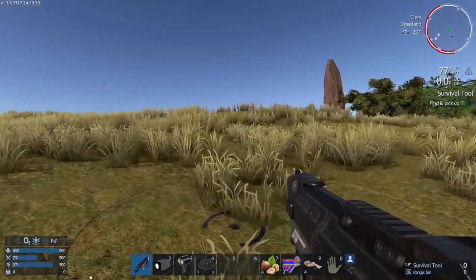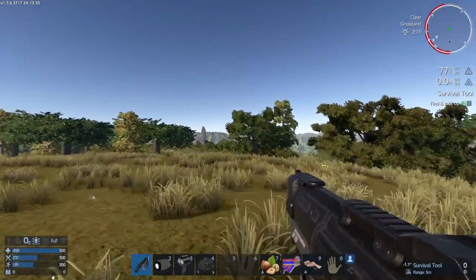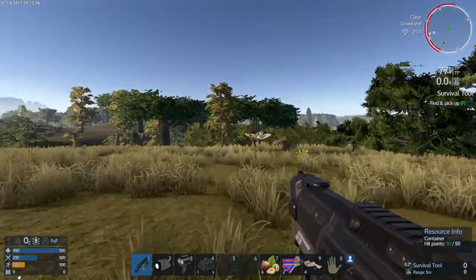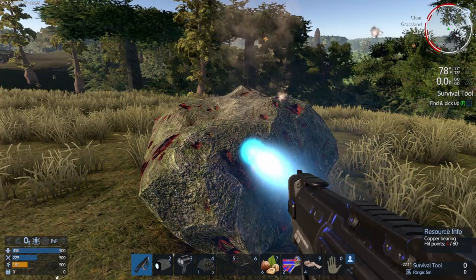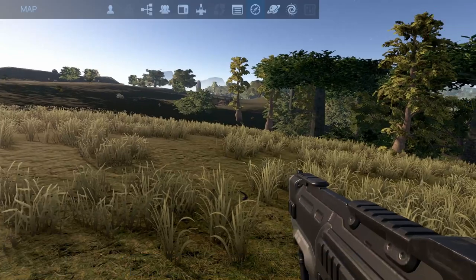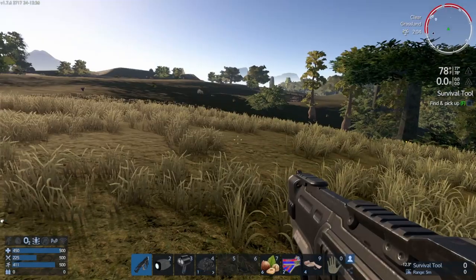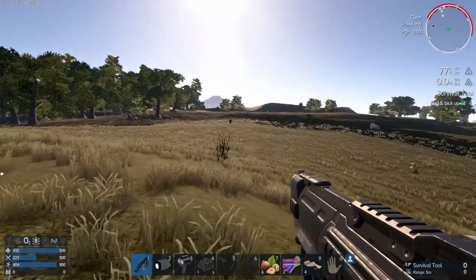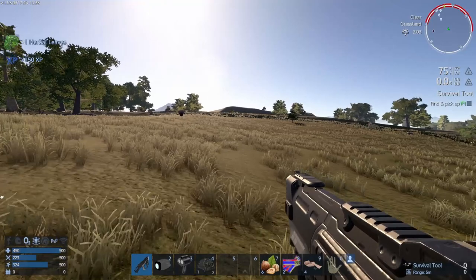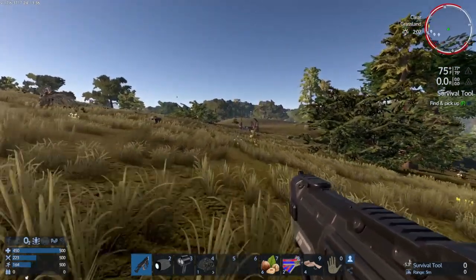Get back up into the light a little bit. Survival tool — find and pick up. Why does it say that over there? I've got the survival tool and I picked it up. That's the fact that I've got it in my hand. Let's take a look at our map because I don't want to go towards their territory — not yet. I want to be by a lake. Let's see which direction. There's another wreck — that one's not on my map.